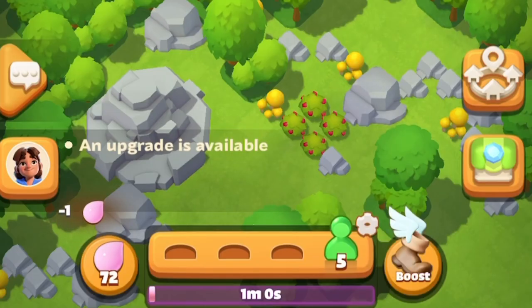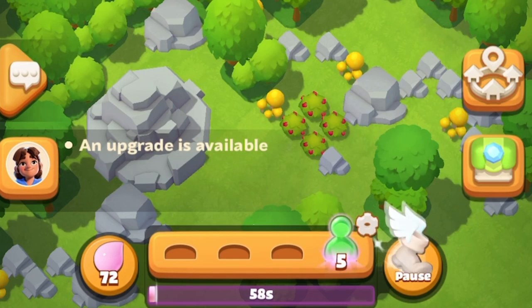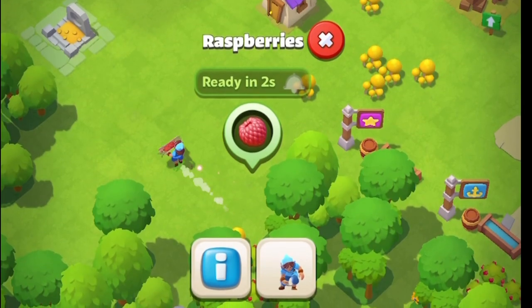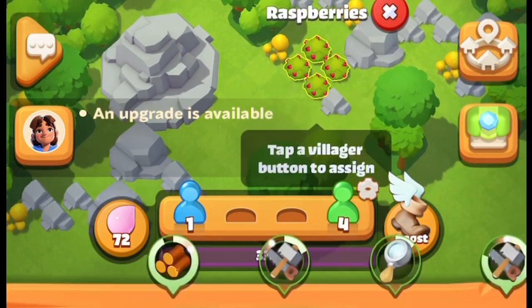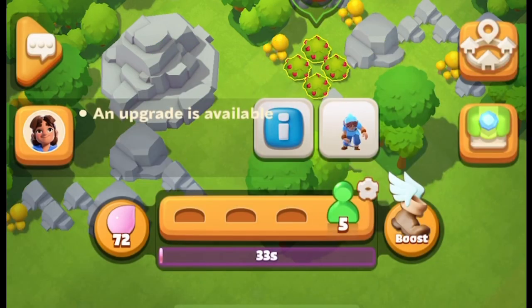When using Nectar to boost your villagers, make sure you've got all of them busy at all times. If there's ever a moment that you see downtime, make sure you're using the pause button. Even if it's just a minute, saving those couple of seconds can really help you out. And let's be honest, Nectar is not easy to come across.